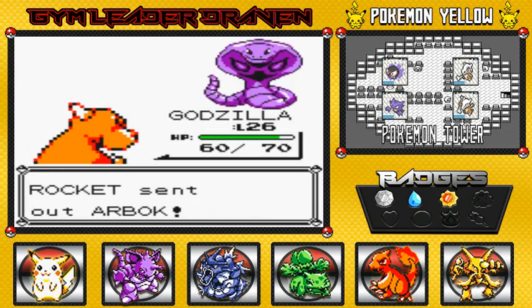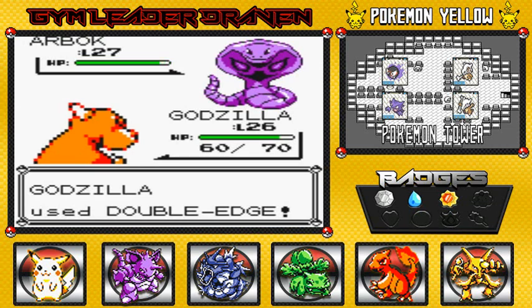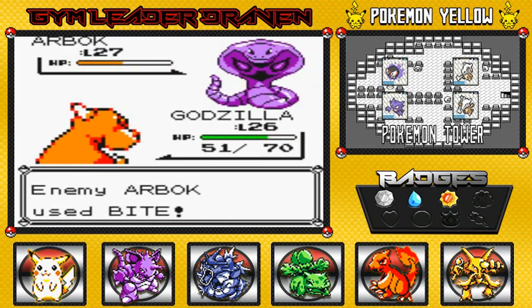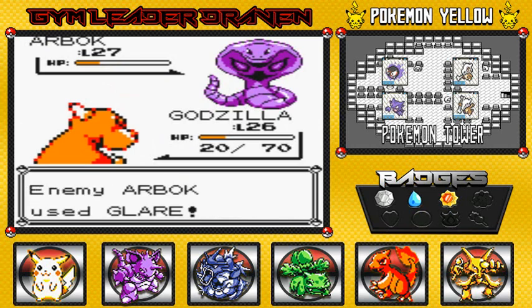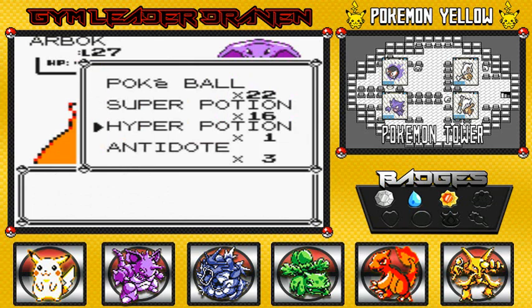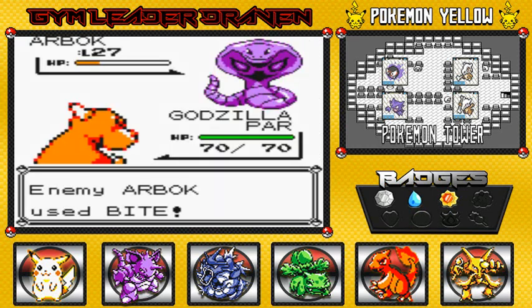Now they send out Arbok — so they finally evolved their Pokémon. Arbok is a scary Pokémon. Going with the bigger guns — critical hit, but it takes a big chunk of my HP. This one doesn't defeat it. That's very bad. Another Hyper Potion for Godzilla. That Bite attack is doing damage — let's go with Ember. Come on Godzilla!